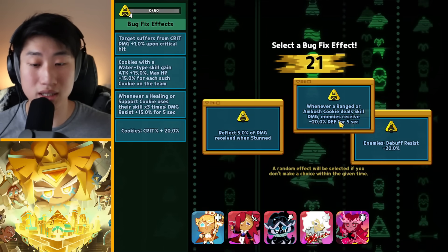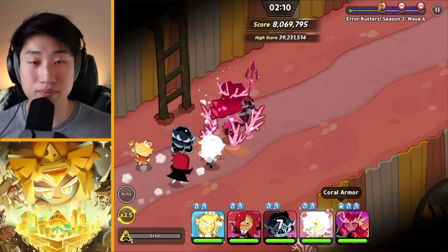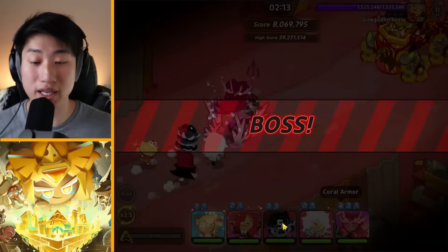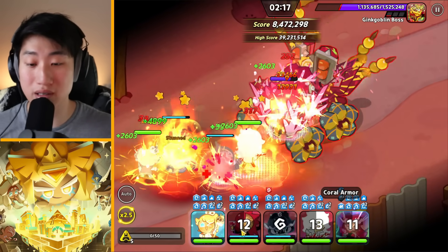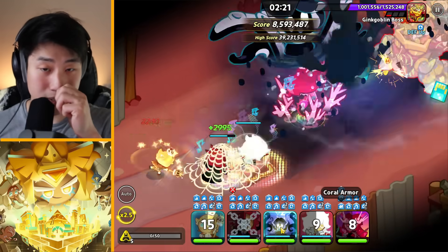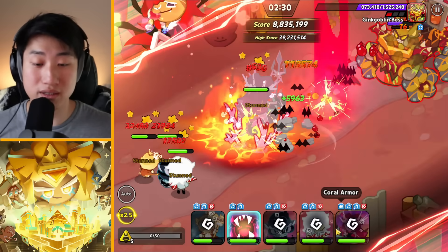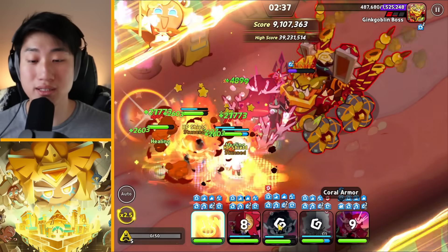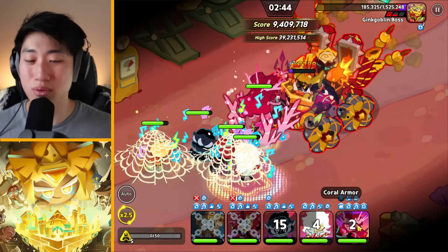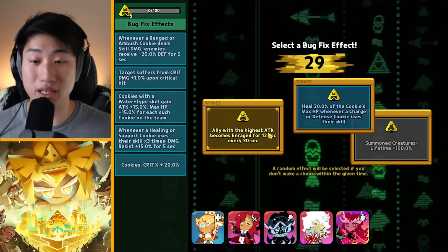I'm going to take this here since I do have Vampire right now. If I can get Sorbet on top of that, that's absolutely amazing too. What I definitely want is to get Sorbet with Peppermint — that's like the optimal, most optimal team composition you can get.